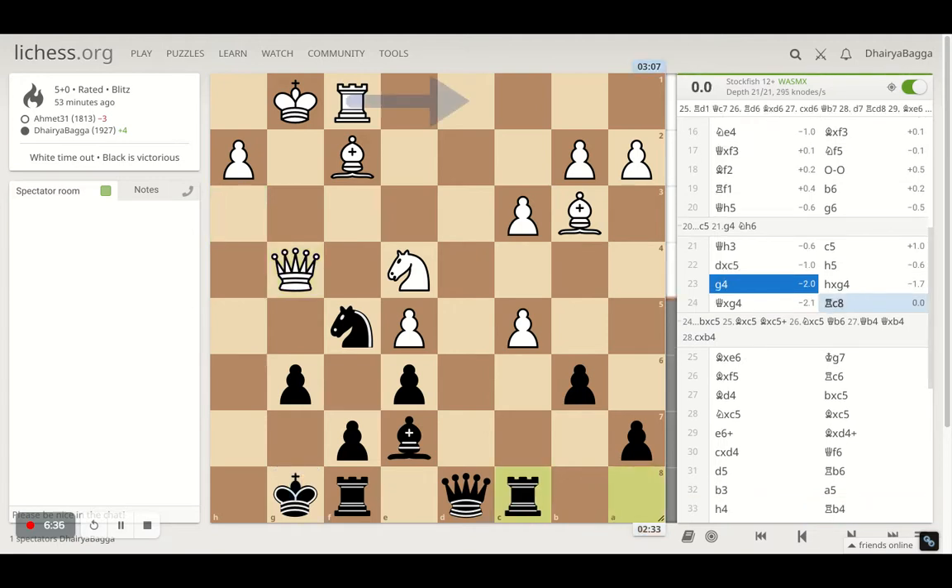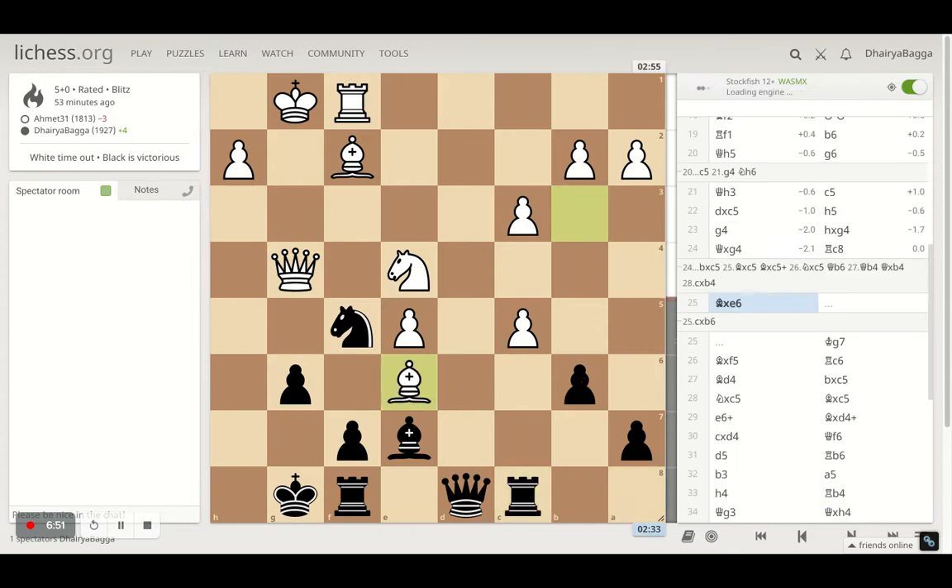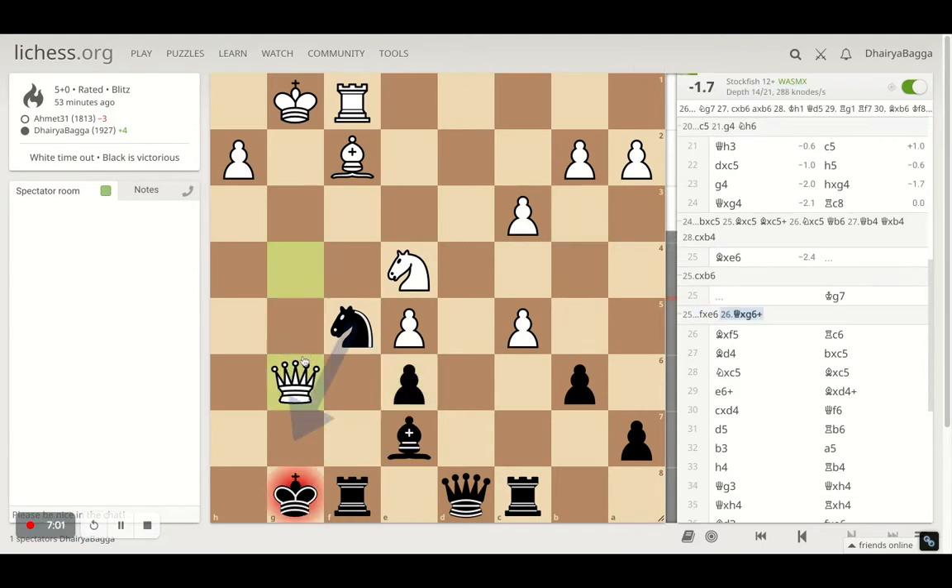Instead I went with rook to c8, trying to target the pawn without taking it immediately. If opponent takes, I can take back with a7 and my queen is defending. The rook over there — opponent takes the pawn on e6 with the bishop.